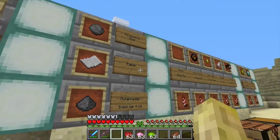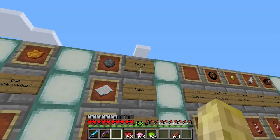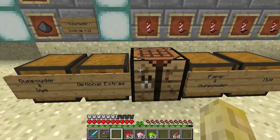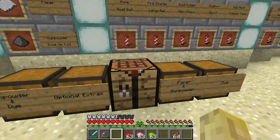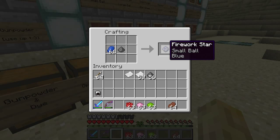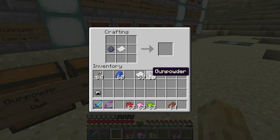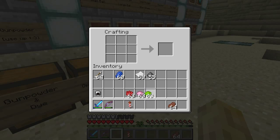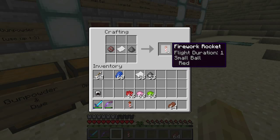With paper and gunpowder you make your rocket. You can use up to three gunpowder for flight duration. Let's show you that before we get to the optional extras. Let's use blue again as a small ball and go with flight duration one. Then with blue, red, and a gunpowder, let's make flight duration two.